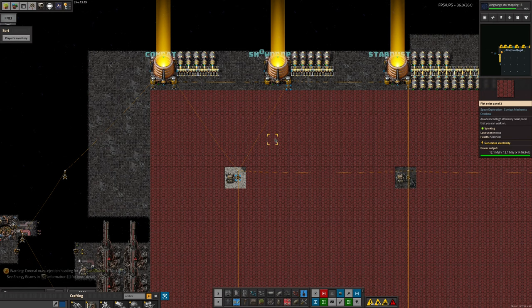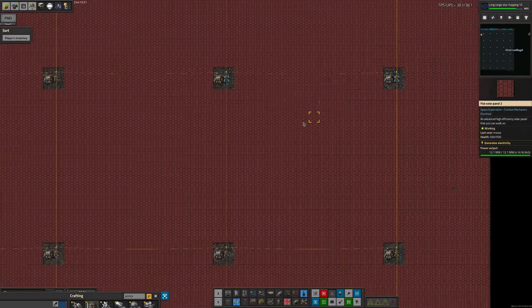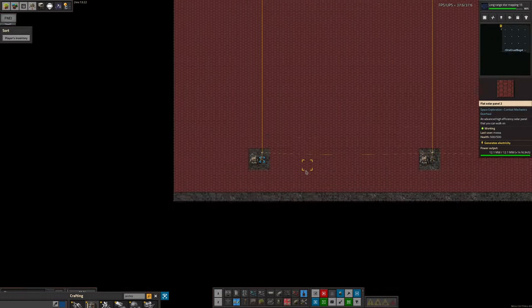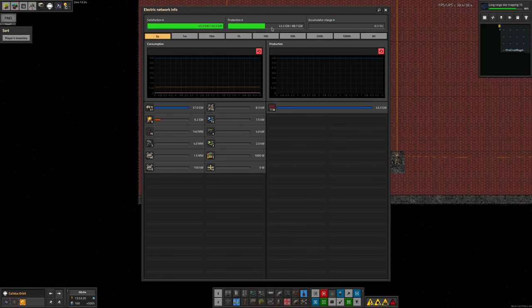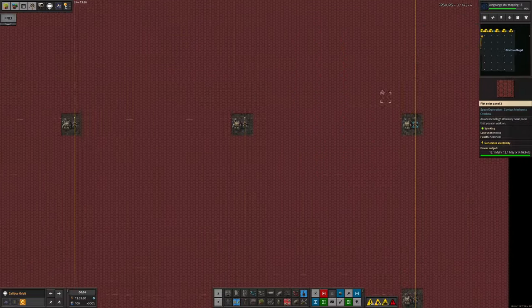Now remember, this is in orbit around the stars where the solar panels are producing much, much more power than they normally would — they're producing at 1,400% of their normal output. And yet even with this massive area of huge acreage over here, we're still only producing 43 gigawatts. Mark has put in some more solar panels over here — that was his last project at the end of the stream — so he was building this out to make it quite a lot bigger. So we now technically just about have enough power to put a dimensional anchor down.